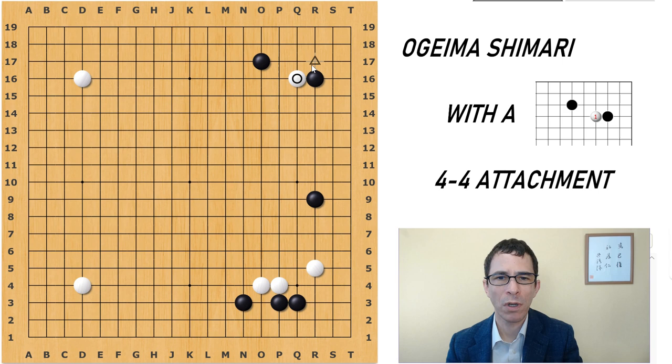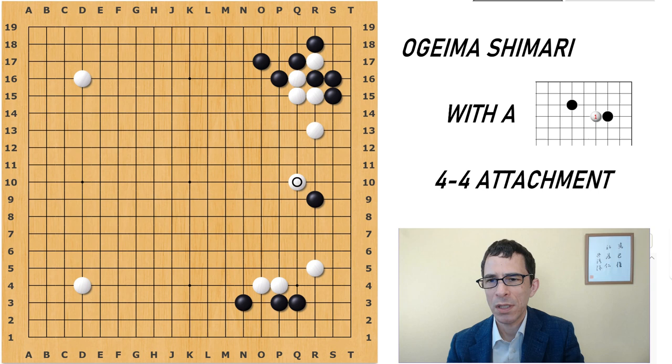First I'll take a look at this one. In this variation, it again works for White to play the cut here. Black will curl around once, after which again White plays this point. In this case it's not so much an extension to make a base, but it's an attack on this Black stone on the side.